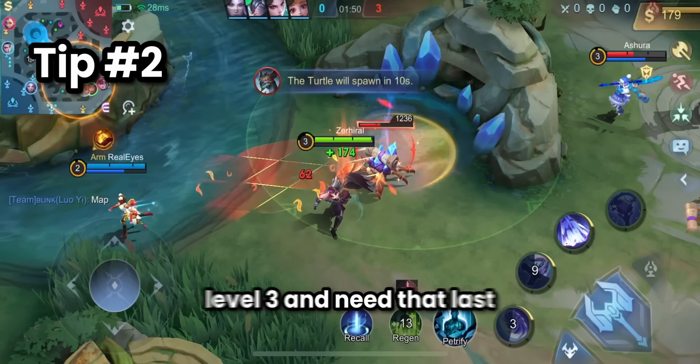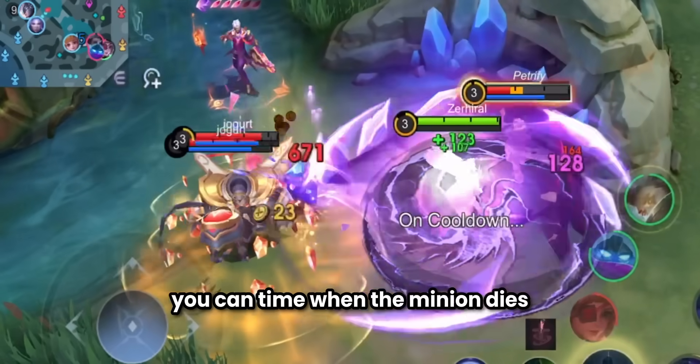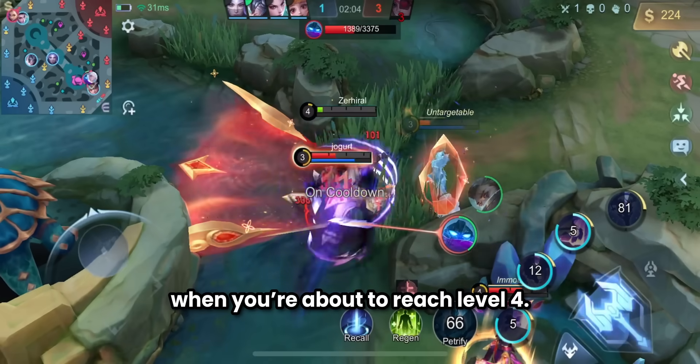The second tip is when you're level 3 and need that last minion to reach level 4. You can time when the minion dies or kill it, then immediately attack the enemy as you upgrade your ultimate. So prepare to attack when you're about to reach level 4.